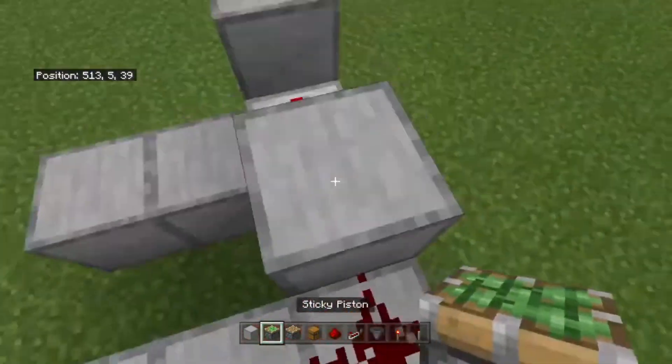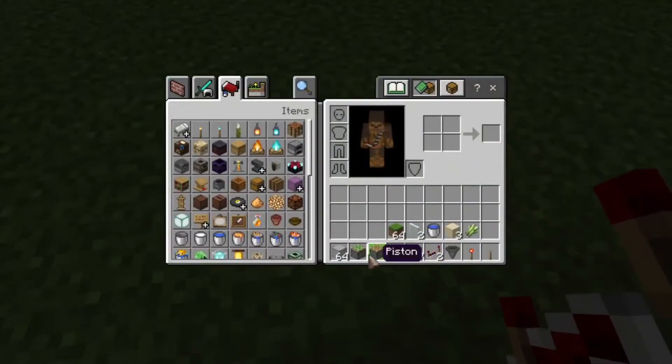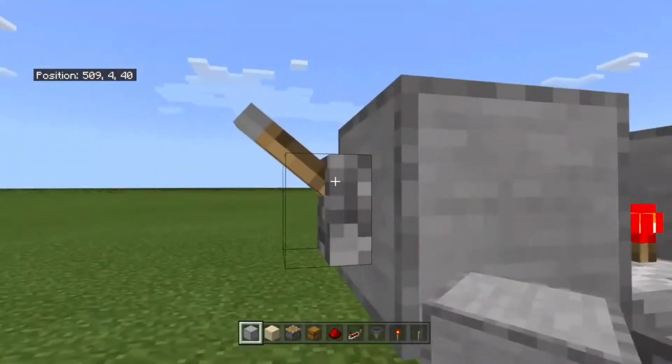Place the redstone, then you're going to place your sticky piston. Then you're going to put the sand on top of the piston. First turn off the lever, then place the dust and sand.